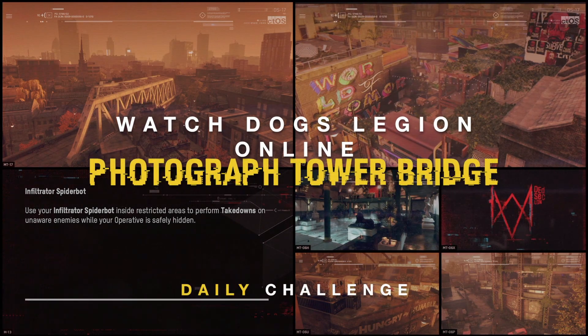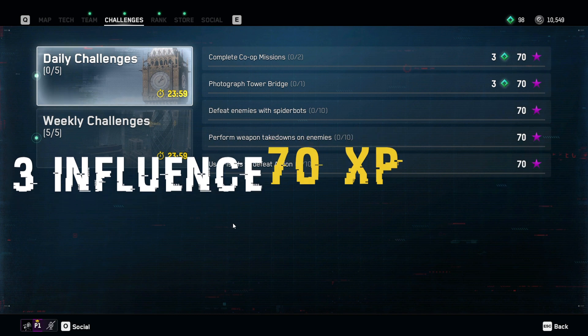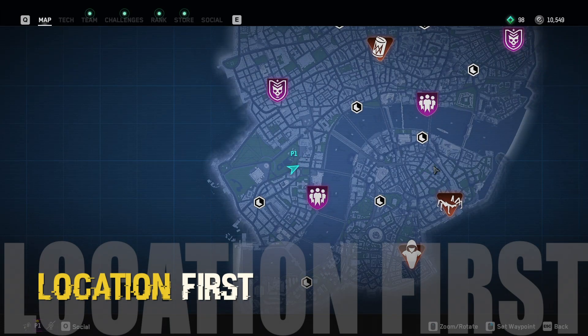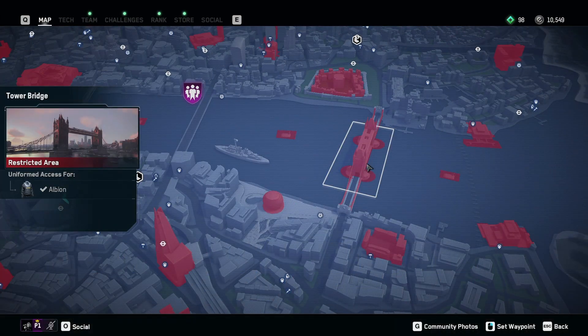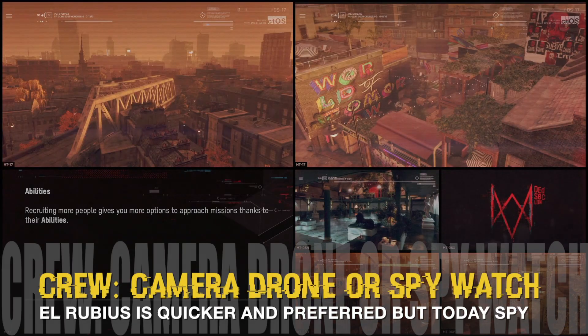How to photograph Tower Bridge in Watchdogs Legion Online — the daily challenge to get free influence and 70 experience points. It's pretty easy. Let's talk about location first: it's the last bridge on the map on the east side, as you can see there — Tower Bridge. You need to go to Tower Hill tube station.